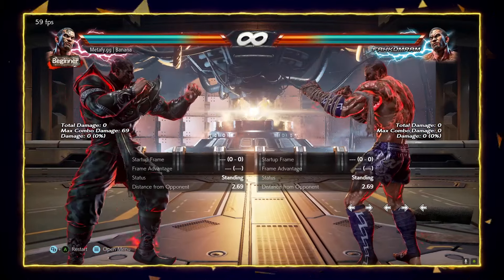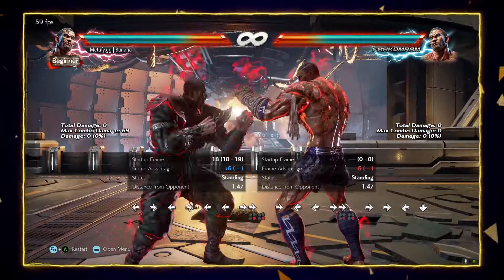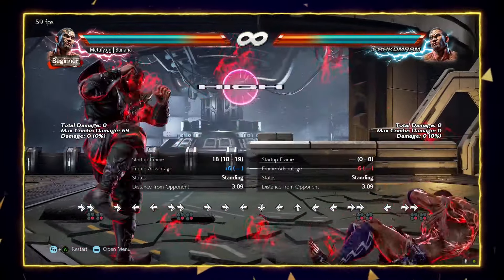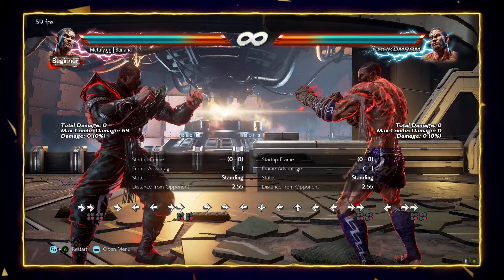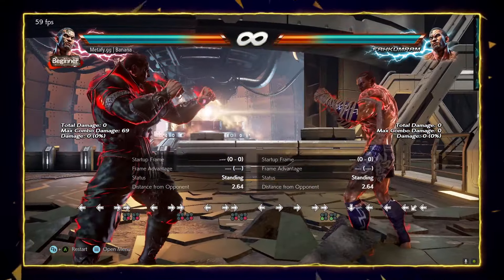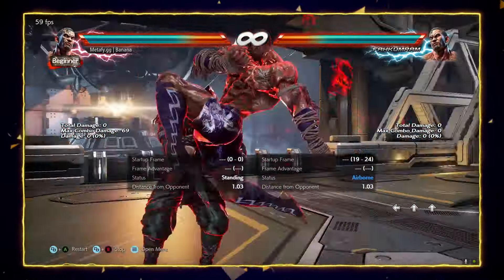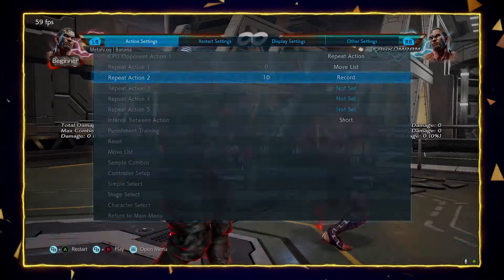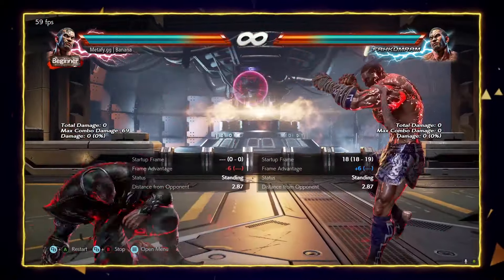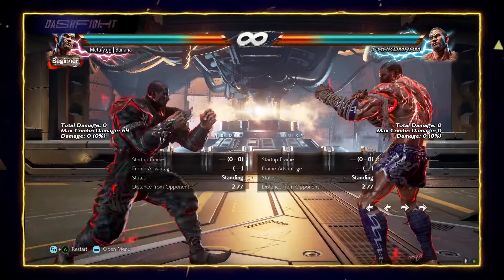If your opponent wants to walk you out, you can go for back forward 4. It is a very, very good tool and it kind of breaks the general Tekken rules, because it is a launcher — a high one — but it is plus. So it's a launcher that is plus, making it a perfect move. You want to combine it with wall running, which is plus 9. However, it can be stepped, so you mix it up with back forward 4 since that can't be stepped — the perfect mix-up. Or you can just do both attacks one right after the other to create pressure.